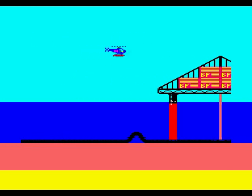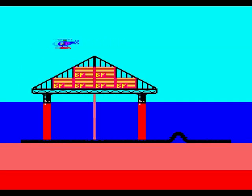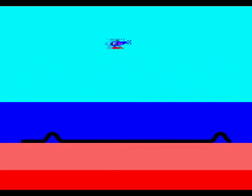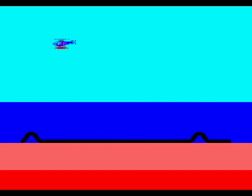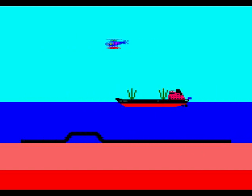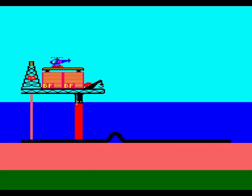You're better off just waiting to see if a submarine turns up. There is a fuel indicator represented by colour at the bottom, so I need to find the landing platform on the oil rig. There it is — we've topped up and we're back to green. And there's the submarine just turned up — it's a yellow submarine, probably the Beatles on board.